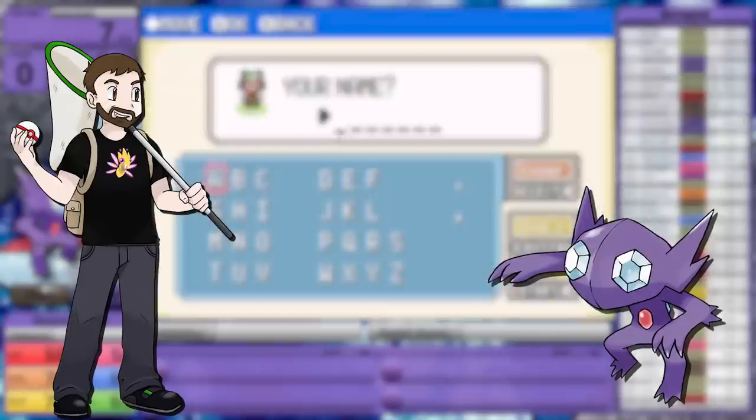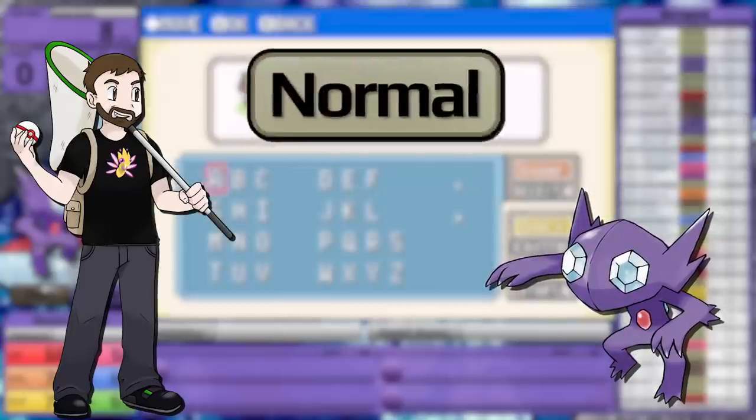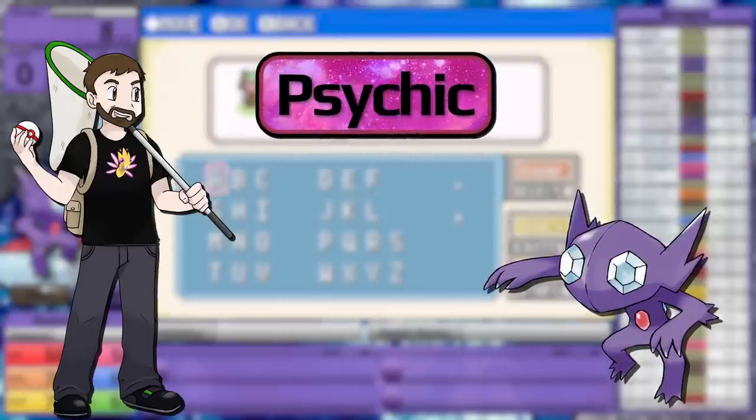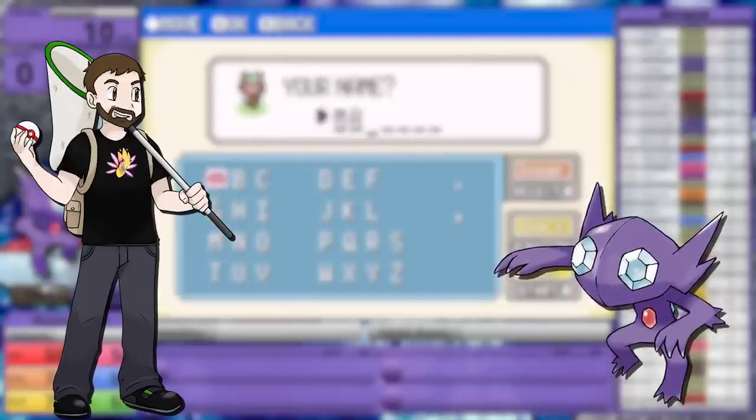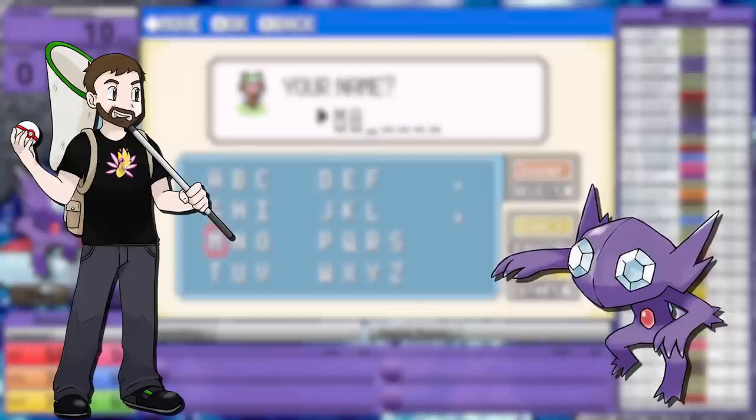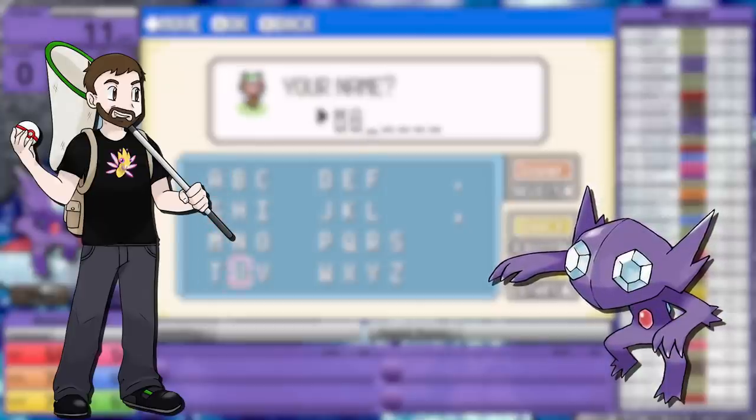Making this defensive type even better is the fact that it has three immunities: to Normal, Fighting, and Psychic. However, that's where its defensive prowess ends, as it only resists the Poison type. That leaves it being hit neutrally by a total of 13 of the 17 types present in the games.